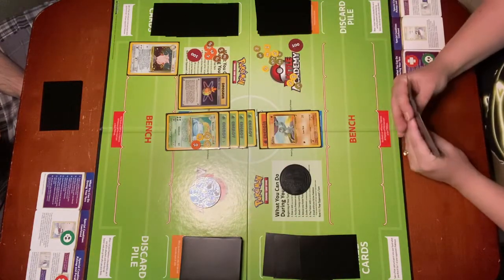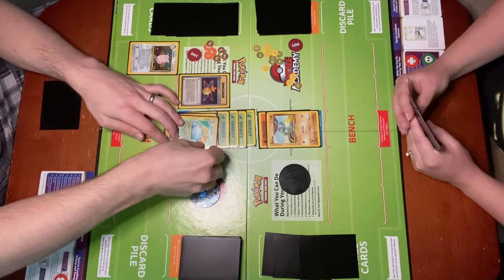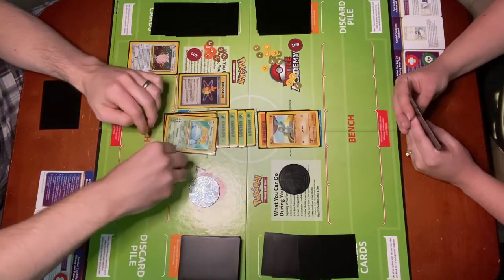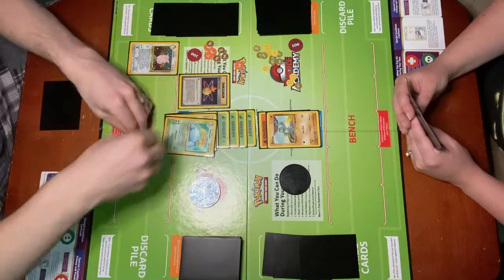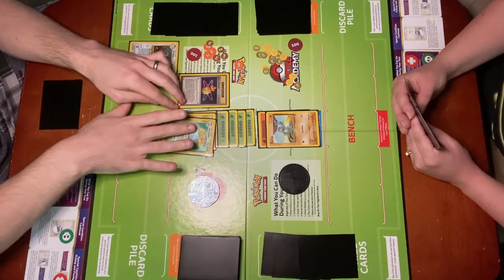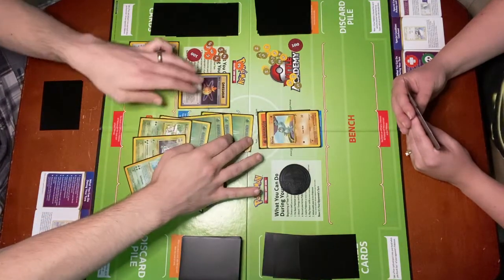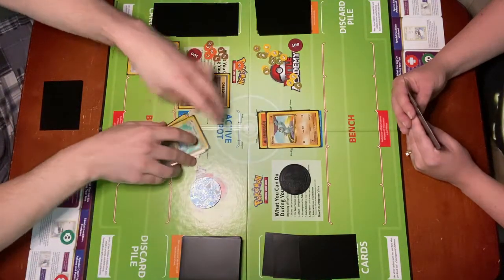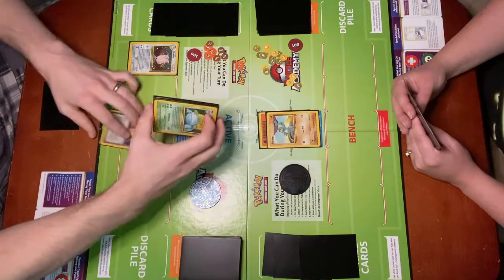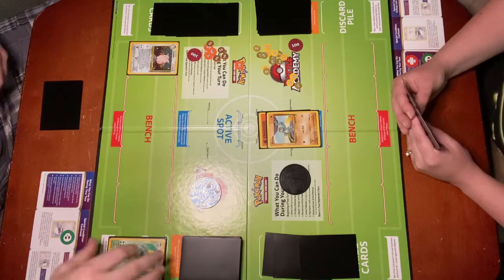Now Neil is going to resolve the knockout on his end. There is no point in putting more damage counters on because Venusaur is about to get discarded, so I will just move the damage counters off. One thing we want to demonstrate is that Venusaur, Ivysaur, Bulbasaur, all the energy attached to them, and a tool — all of these cards get discarded because of Venusaur's knockout.